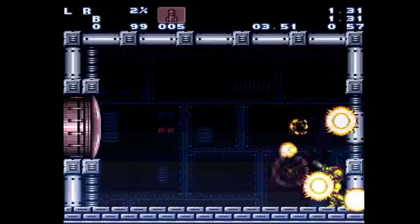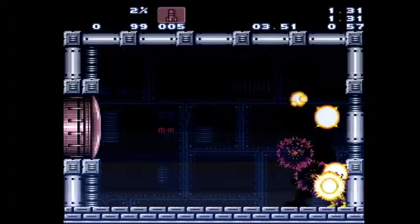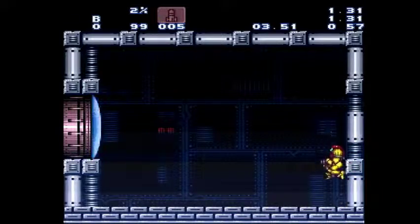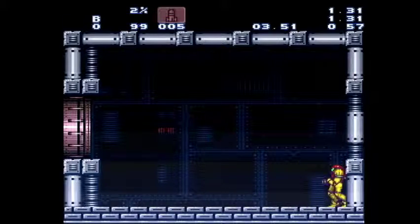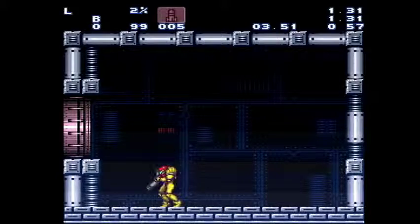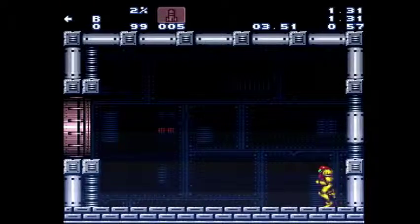That way you can finish him off with missiles. Usually you won't finish the fight with full health and ammo like I did here, so you want to sit back, shoot the door, run through, and collect some drops on your way through.